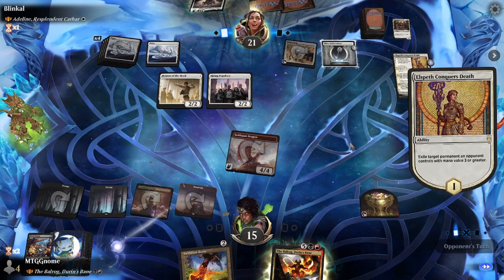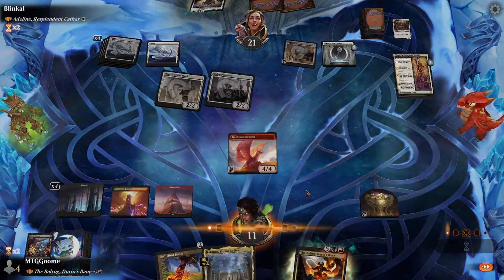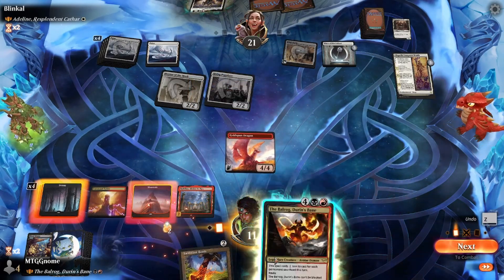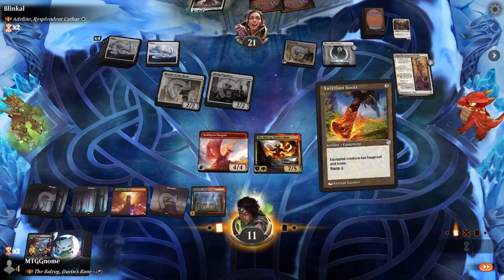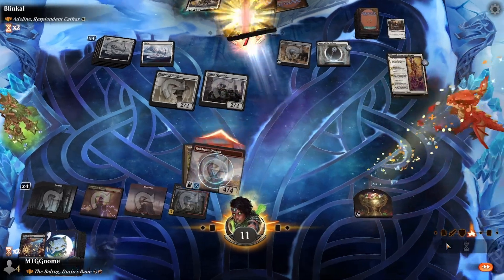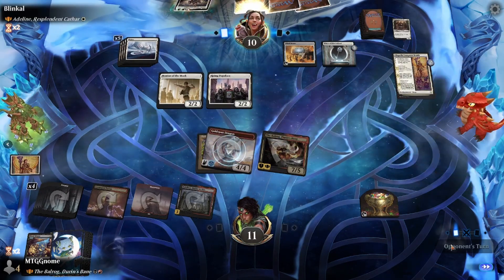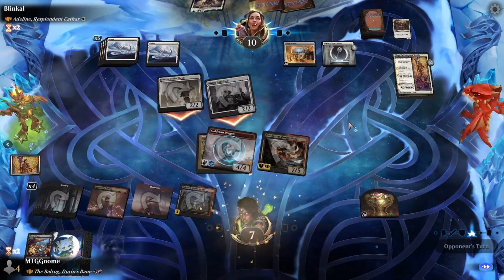Good thing I didn't play the Balrog — Elspeth Conquers Death just came down. Atsushi does not trigger because it's exile. We take four from them swinging in. On our turn we play Nykthos, sacrifice our treasure for two mana, and play the Balrog. We play and equip Swiftfoot Boots to the Goldspan Dragon, doing a ton of damage to our opponent and making a treasure. Opponent swings back and we take four more.